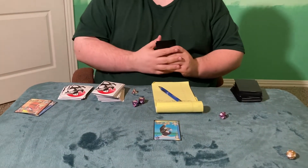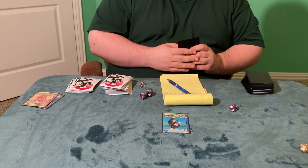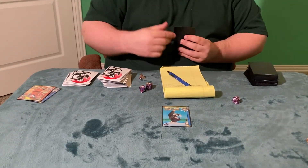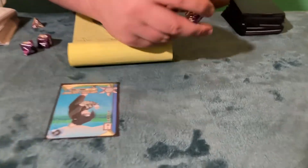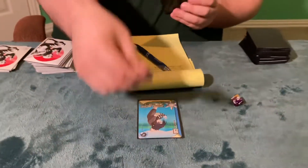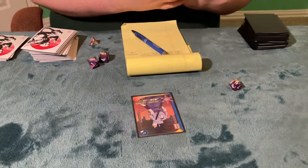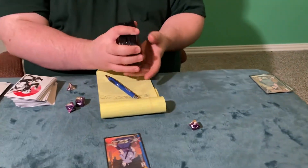After recording Kushina's new health, Connor's attack phase ends. He does not get a bonus phase since he did not kill a card, so he moves directly to the evolution phase. He uses his one chakra point to evolve his Sasuke to the SR version, takes the R version, puts it in the middle of the deck, and shuffles.